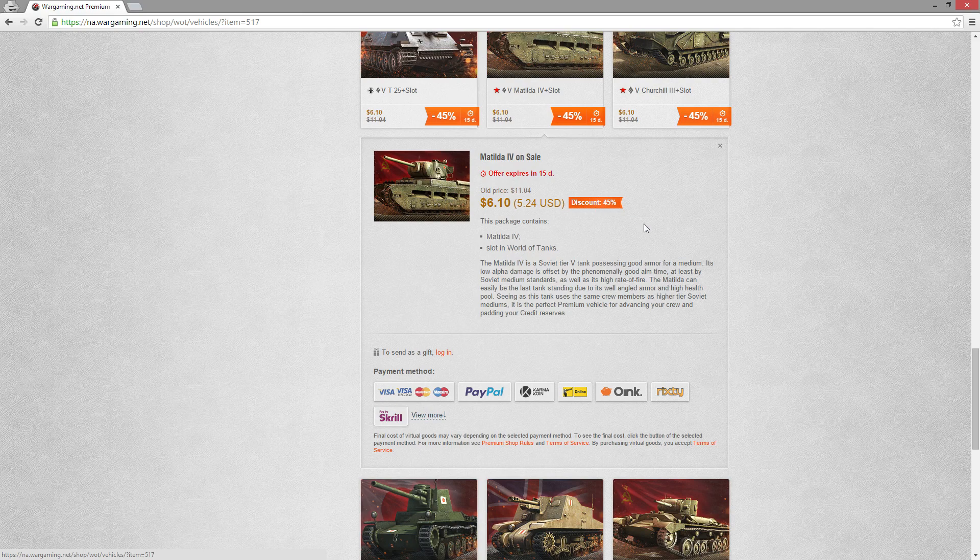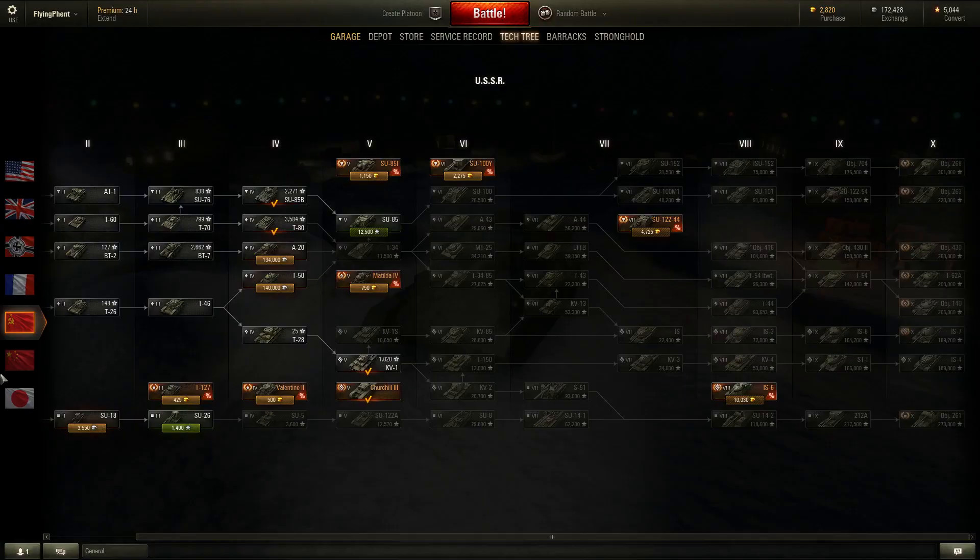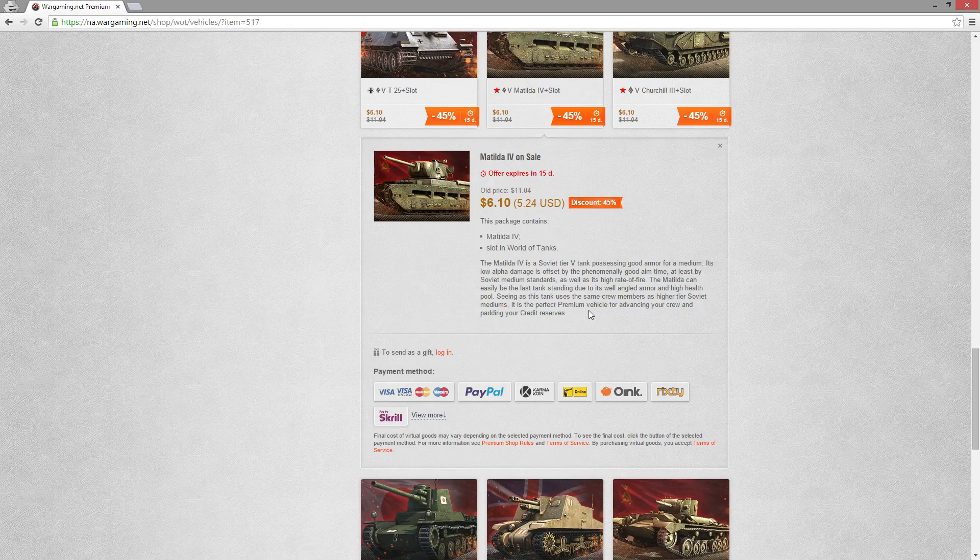That might be worthwhile - getting the Matilda IV, because that would satisfy the T-34 line we want to work down. That leads to the Object 140, so that's not a bad one at all. I'm probably going to pick up the Matilda IV to take care of the Russian medium.